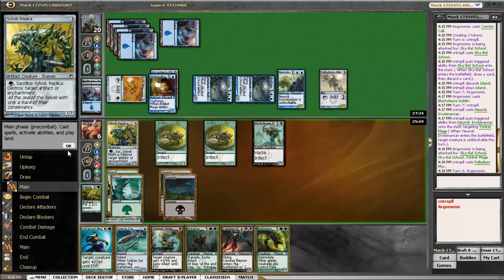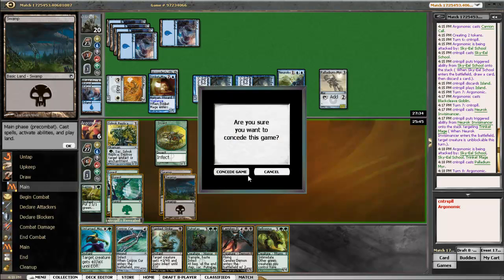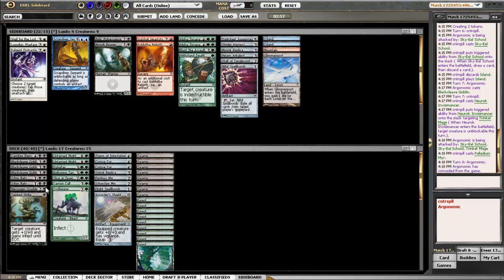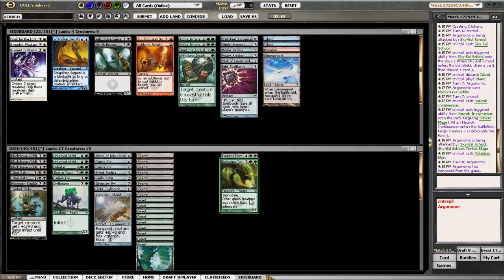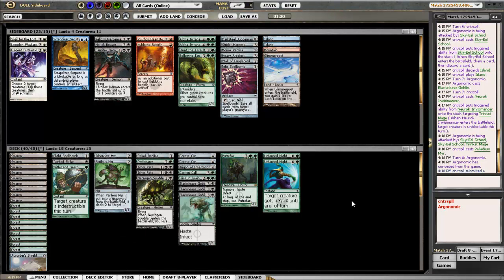I need to take some stuff out of this deck — too much stuff, not enough mana. What about you Carnifex? Is it you that gets removed? Or is it you, Bellowing Tanglewurm? I dumped Carnifex and Bellowing Tanglewurm, and Withstand Death, and added more land.